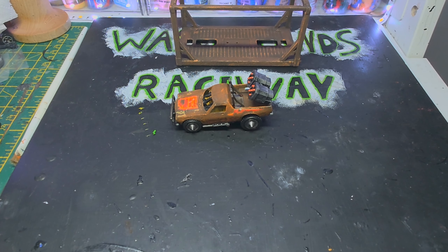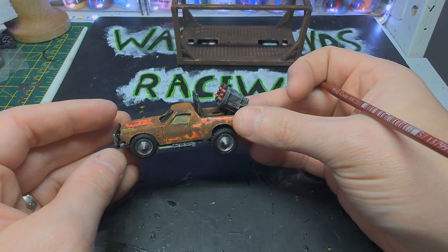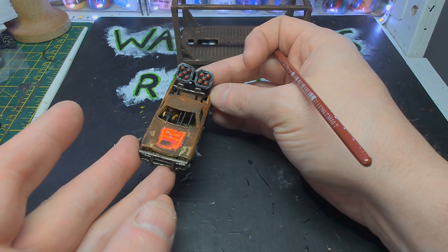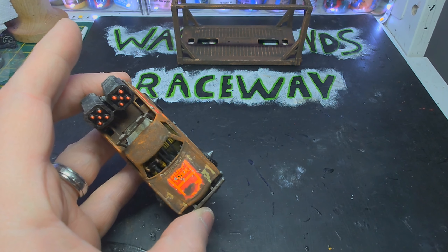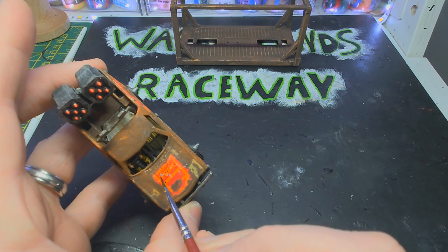In classic Wastelands Raceway fashion I did a lot of stuff off camera - I stuck it on and painted it. I painted the rockets in red. So what we're going to do now, as I said about these little silver dots here, we need to un-silver them.